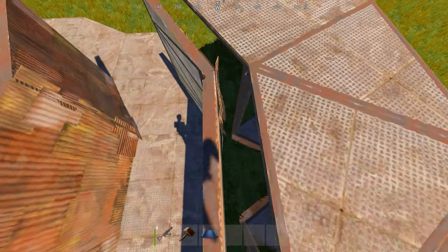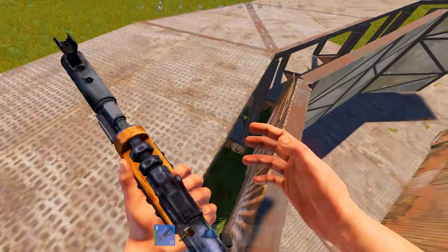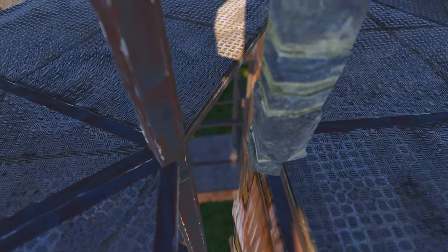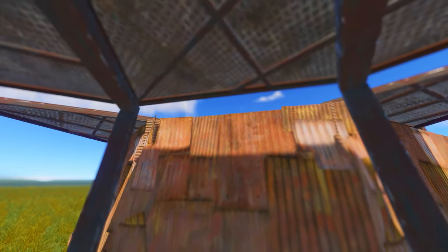You've probably seen, if not heard, of this building method in your actual wipes in Rust. Or you might already know how to do this. But for those of you that don't, here's my video on how to make a wide gap shooting floor. Using your own creativity, you can actually use this for multiple purposes and not just a shooting floor.